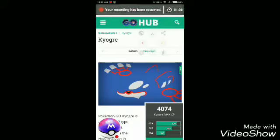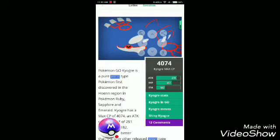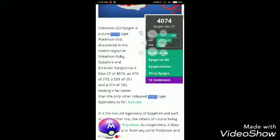So guys, here is Quagsire. The maximum CP you can get for this Pokemon is 4074, which is over 4K CP. It's a Water-type Pokemon first discovered in the Hoenn region, which we know is Generation 3. The maximum CP is that, the Attack is over 270, and Defense is over 251.